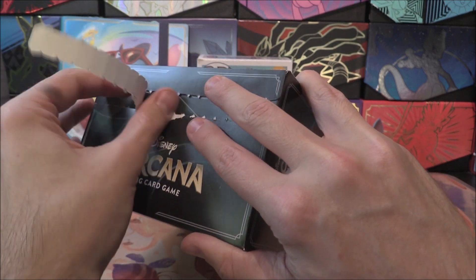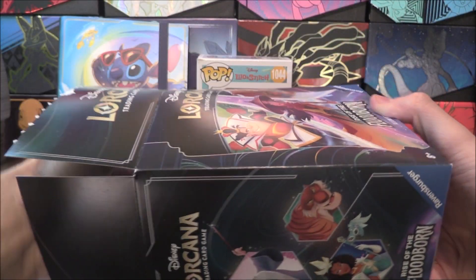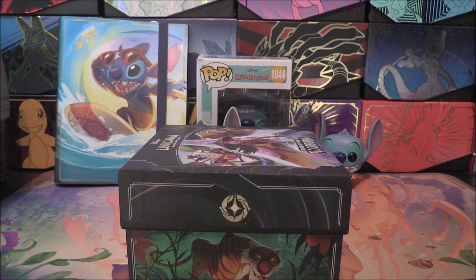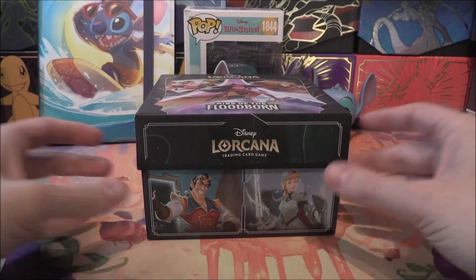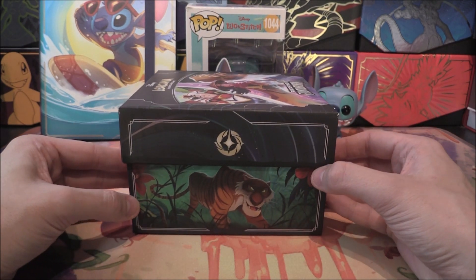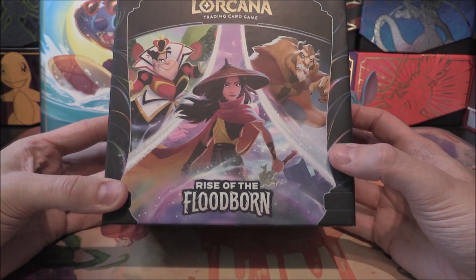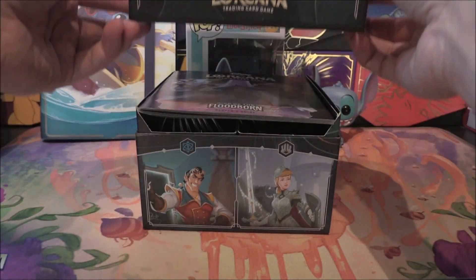So without further ado, I'm going to get this box opened — and there is a tear already, which is something I'm not a fan of. But we take out our box here, which has everything in, just leaving us with an empty outer box. Let's compact that down for recycling. And then we have a lovely box right here. In the centre we've got Gaston, Cinderella, the Queen, Merlin, Queen of Hearts, and Shere Khan as well. On the front we've got all the pack artworks for the set, and on the back the Land of Lorcana greeting us there with Ravensburger's logo.